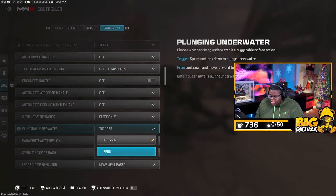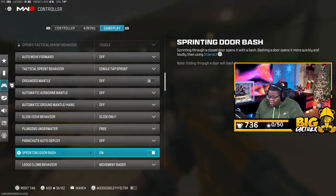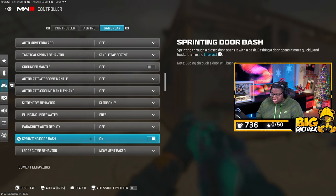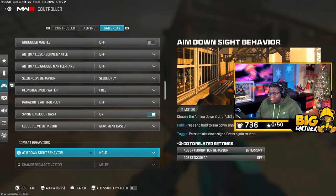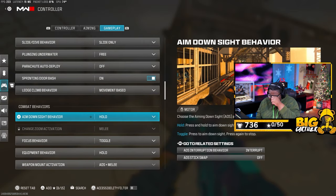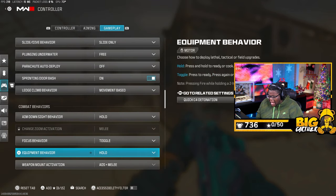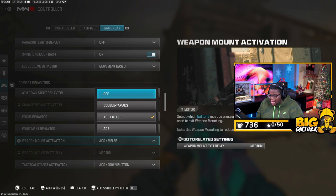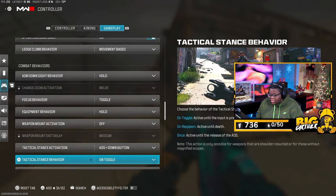Plunging underwater: put this on Free. Parachute auto deploy: off. Sprinting door bash: on, so when you sprint you can just bash the door open instead of pressing square. Ladder slide behavior: I keep it on Movement Base. Aim down sight behavior: I have it on Hold. Auto move forward: off.